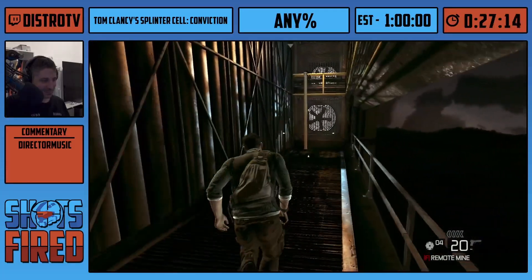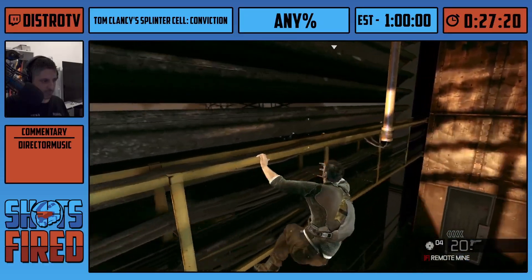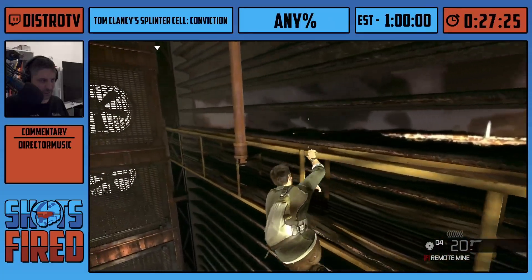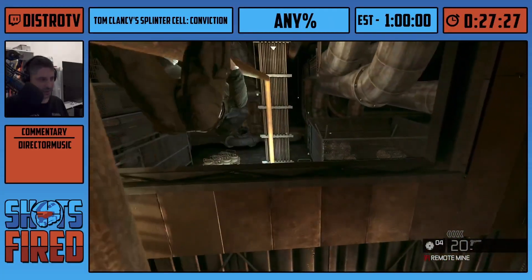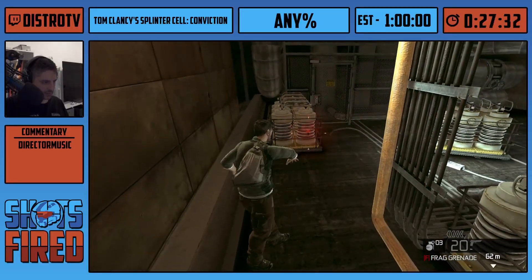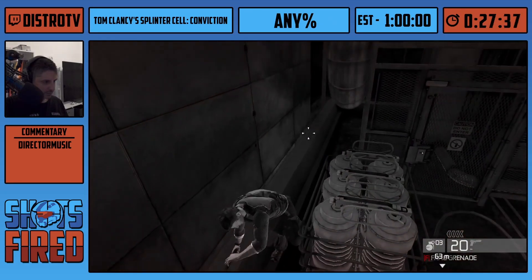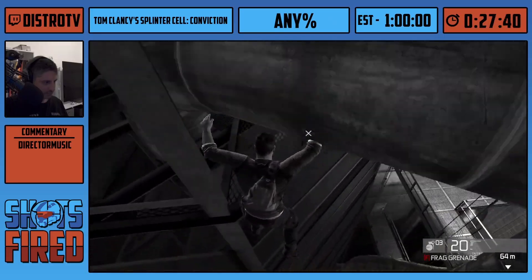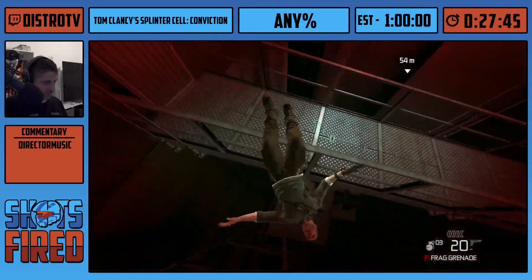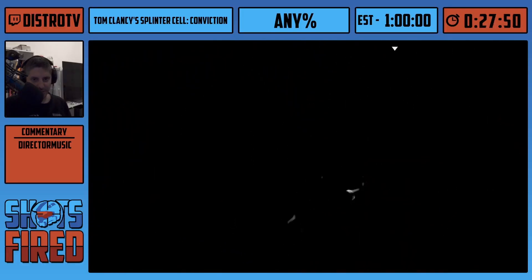Are you going to do that EMP generator cutscene skip trick that's super risky? Yes, we'll get to that soon. I remember it was considered pretty scary a while back. There are out-of-bounds tricks you can just use like that — but I actually missed it. That's a new variation of the skip, I'll try again. Hitting those exact spots is probably not as easy as it looks, and the game doesn't really know what to render anymore.